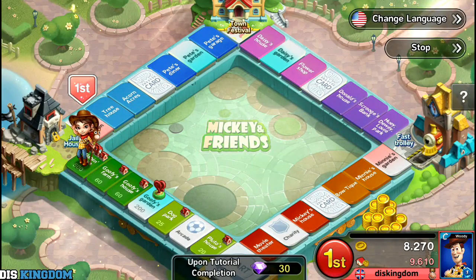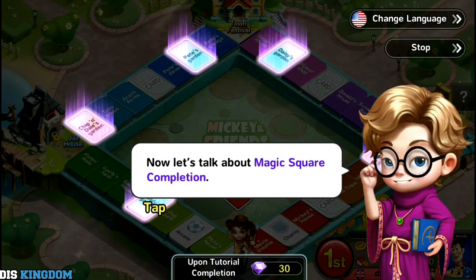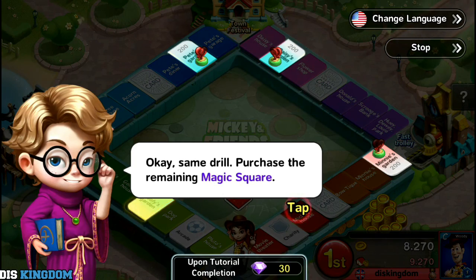Let's talk about magic square competition. You can win a round by owning a magic square, which I think might be a bit like a train station or utility in Monopoly. Victory by magic squares can give you five times the normal rewards.